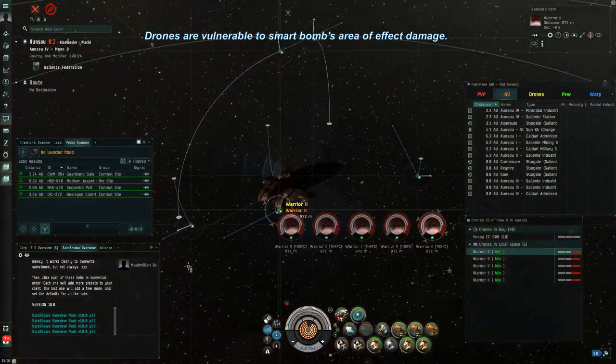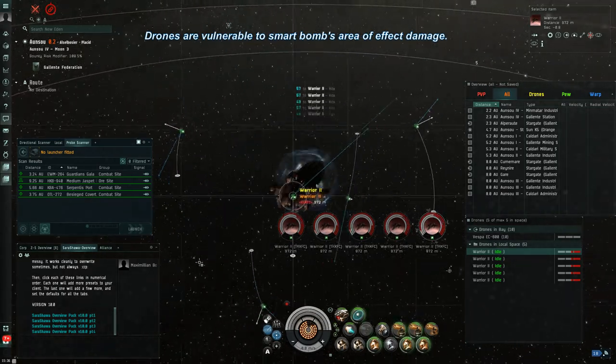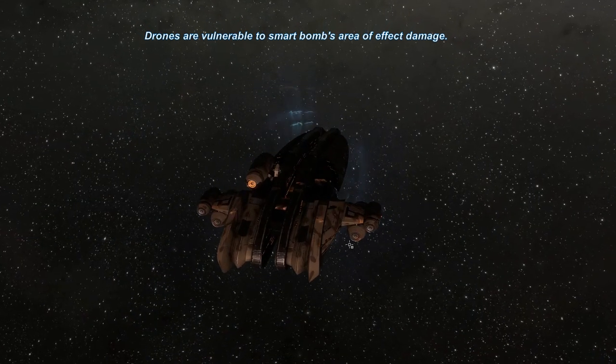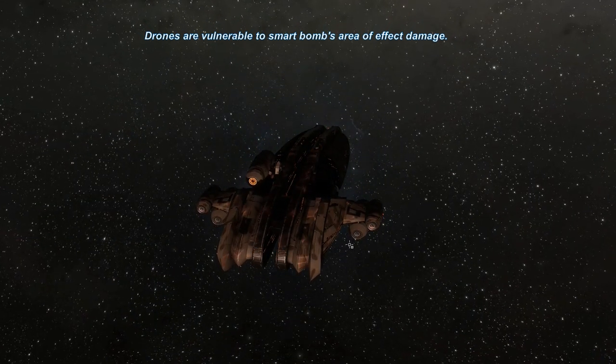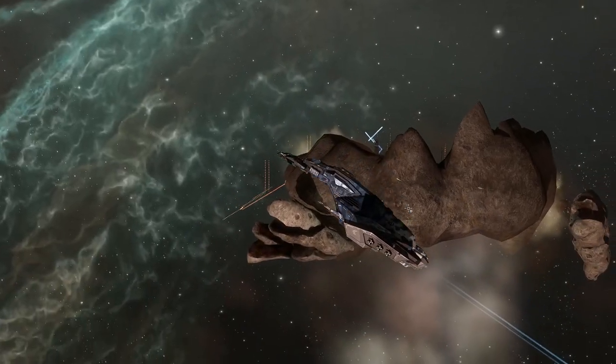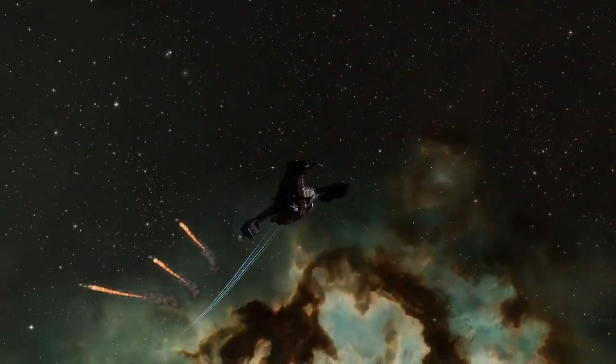Drones are also very vulnerable to smart bombs, which cause damage in an area of effect around the ship that uses them. Drones caught in this area of effect can be damaged or destroyed easily, as drones typically swarm a target at close range. That's all for combat drones. There are several other drone types, such as mining drones, salvage drones, and repair drones.